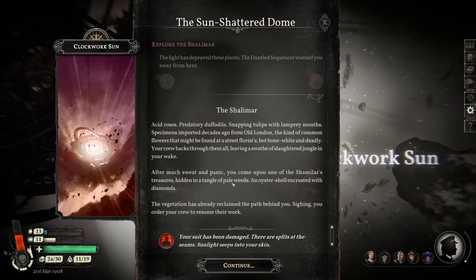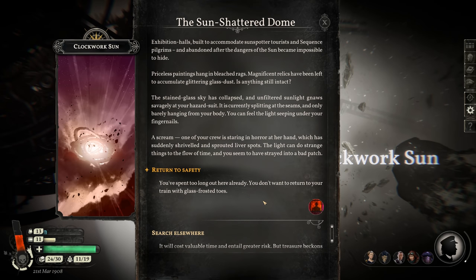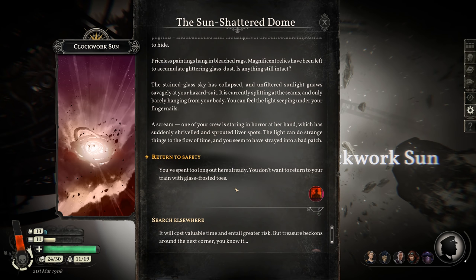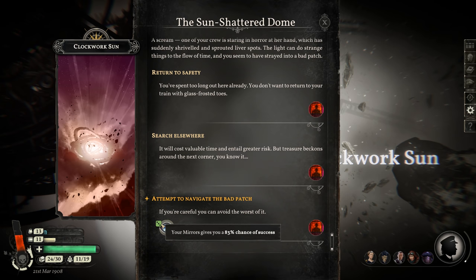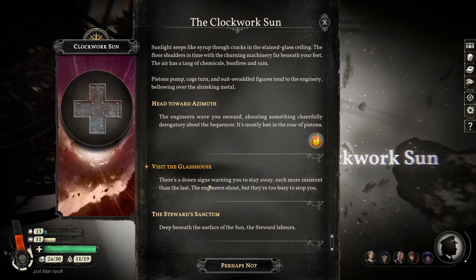Full success! You come upon one of the Shalimar's treasures hidden in a tangle of pale weeds. The vegetation has already reclaimed the path behind you. Sighing, you order your crew to resume their work. Gain 250 sovereigns! Our suit's not doing so well though. Let's return to safety. A figure in a yellow-collar protective suit is delivering a sing-song sermon to mostly empty pews — that's the sequencer. Okay, let's leave. That's enough of that.